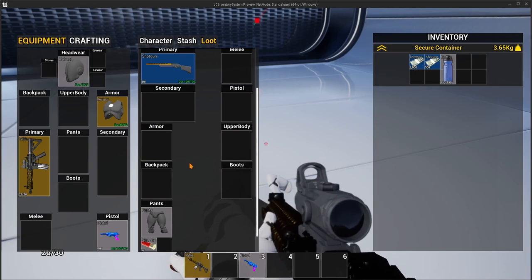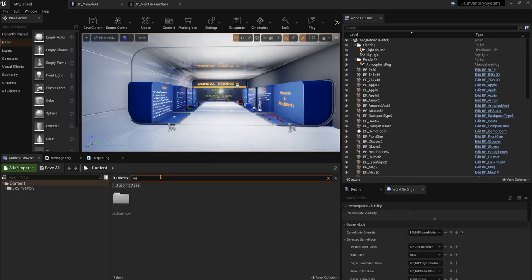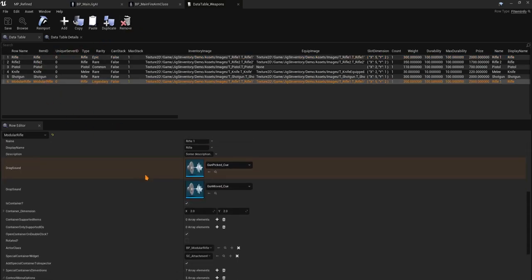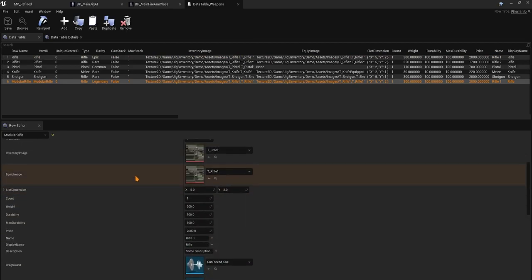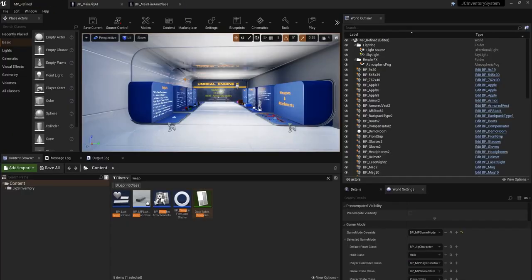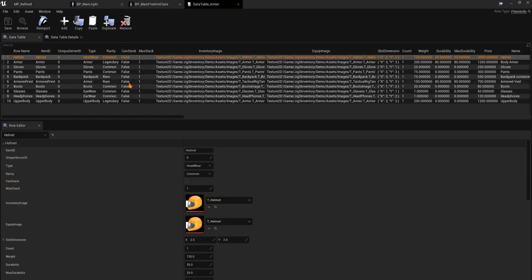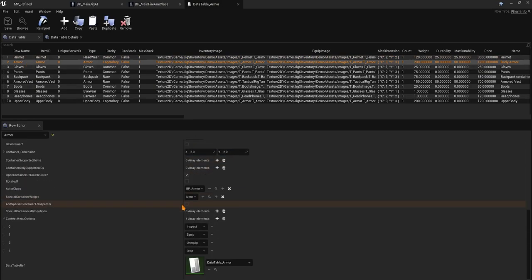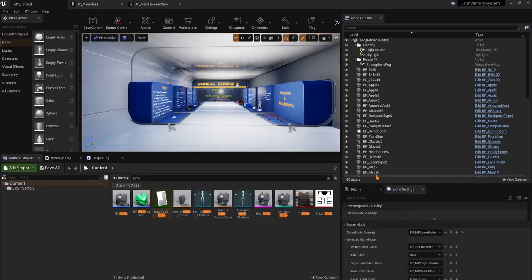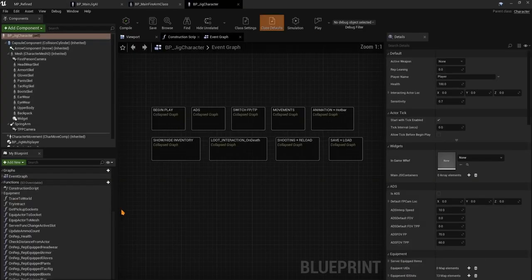We can take the armor here and check it. If you go to the data table — for example, weapons — and go to the rifle, you'll see there's a durability field: min durability and max durability. The weapon is 100 out of 100. If you go to the armor, you can see it is 80 out of 80, and you can set the durability or max durability there. Durability can be used for multiple things.